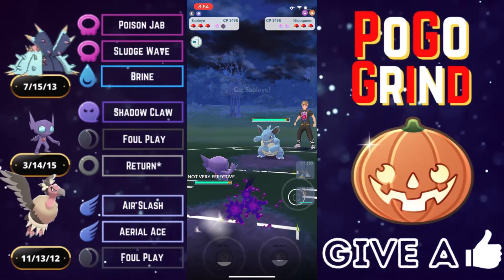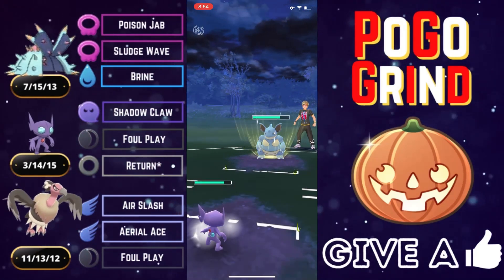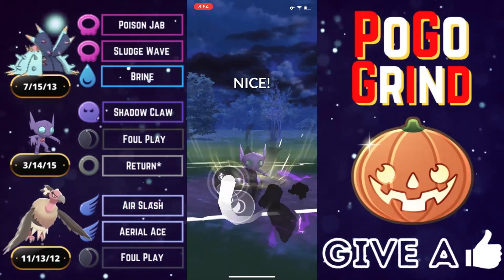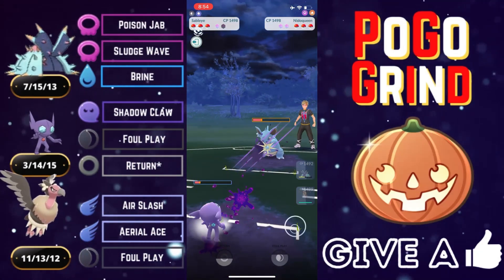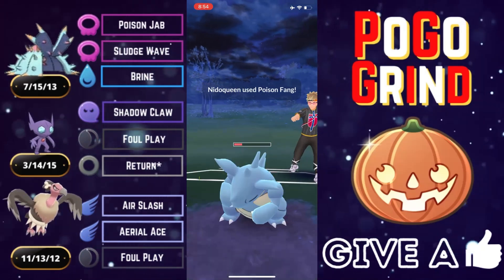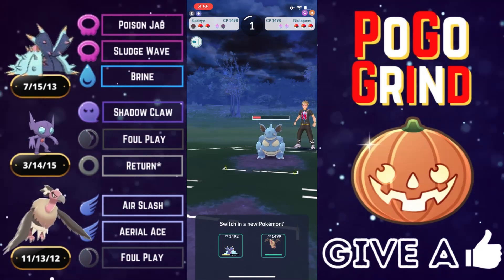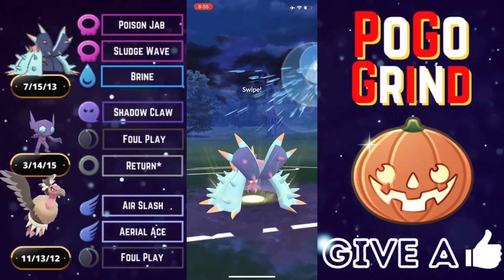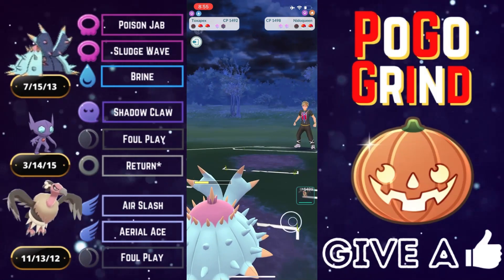Nidoqueen comes in — we were a little slow on the swap and gave them an energy lead. Down a shield, they don't have to bait. Going for a Foul Play for guaranteed damage, not building up to Return. They will let it go, and it's just a Poison Fang — we are quite low but it will just be enough to KO, and it does. We come in with Toxapex, farm up a little more, and throw just before they get to their Poison Fang. The Brine hits for super effective and KOs the Nidoqueen.